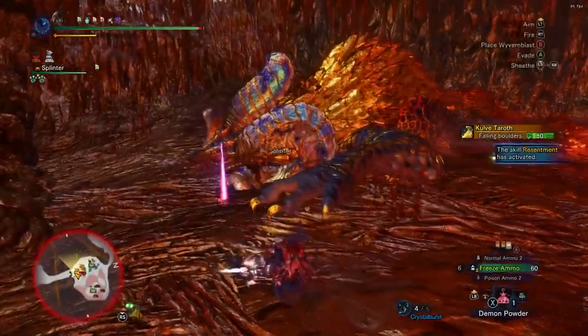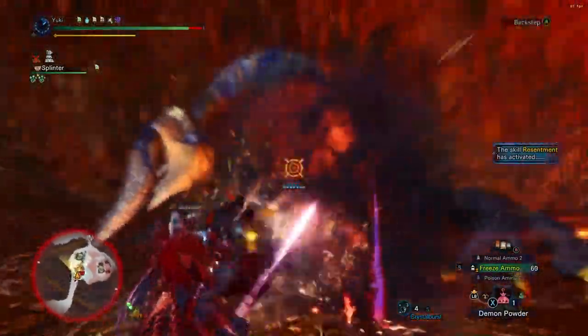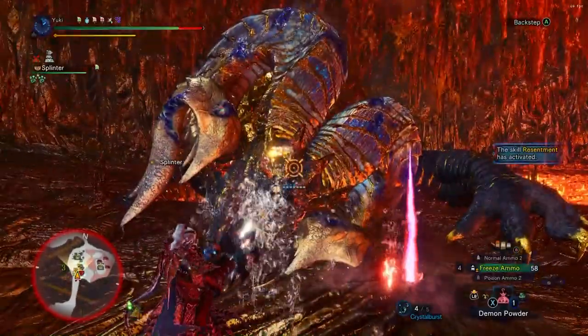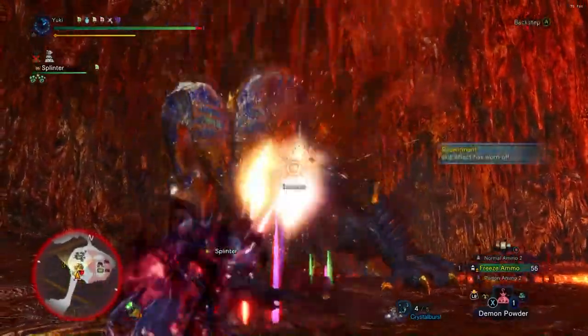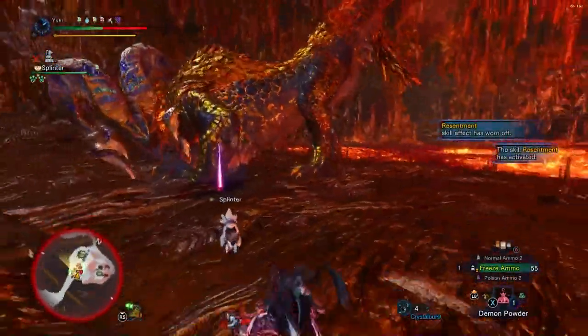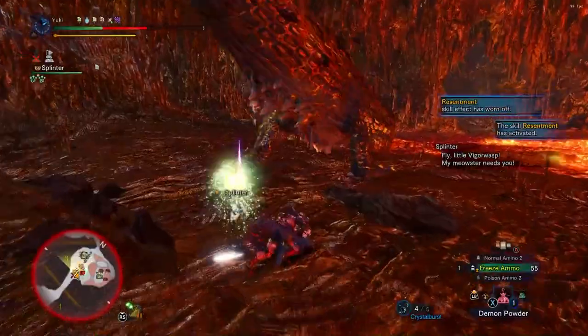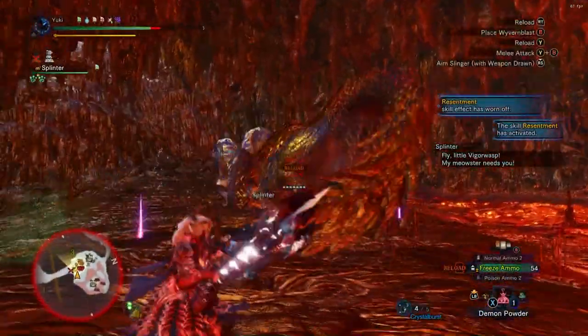I'm not sure what happened there but I got knocked away — I'm going to blame my Palico. Sneaky Galajakas. So this is a good opportunity to get your True Charged Slash in, plant the Wyvernblast bombs and the Mega Barrel Bombs if you're into that. It's just a good option to deal damage to the tail and the horns.